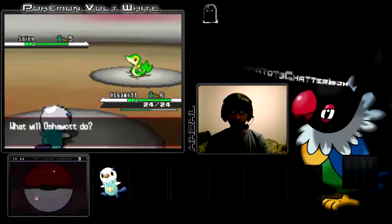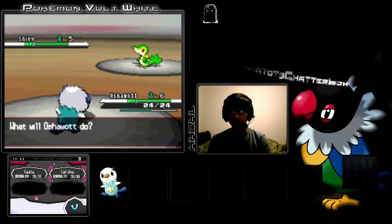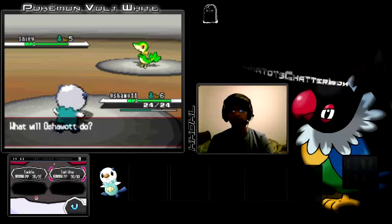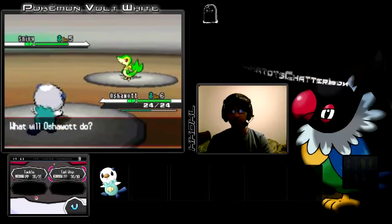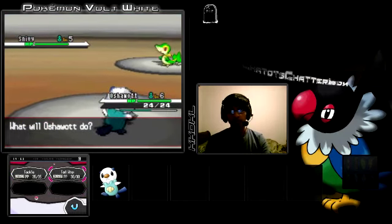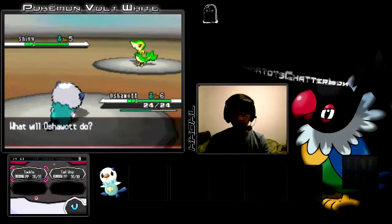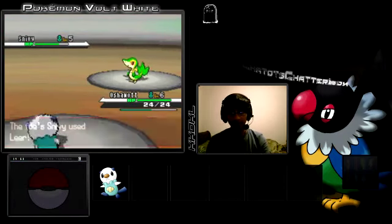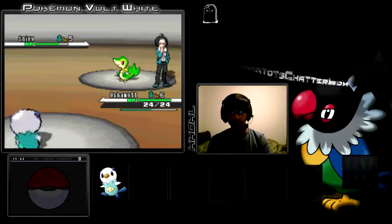One thing about versing this guy is he has a Snivy. So like if I chose a Snivy it wouldn't have the Dream World ability, but since he chose it he gets the Dream World ability. His Dream World ability is Contrary. For those of you who don't know, Contrary does the opposite of stat changing moves. For example, Tail Whip normally lowers their defense, but if I use it on Snivy who has Contrary, it will raise his defense. So if I use that, I'll pretty much be dead cause I won't be able to kill it. So I'm just gonna go Tackle.